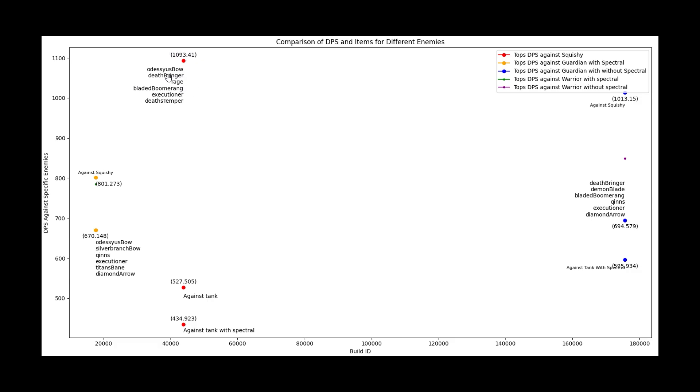The absolute best build against an enemy that has no physical protections — a squishy target — is Odysseus' Bow, Deathbringer, Rage, Bladed Boomerang, Executioner, and Death's Temper, just as we saw in the previous graph. And the best build against a guardian that doesn't have Spectral is Deathbringer, Demon Blade, Bladed Boomerang, Kyn's, Executioner, and Diamond Arrow at 694 DPS.